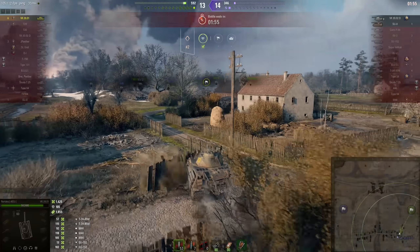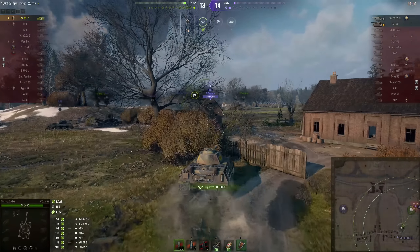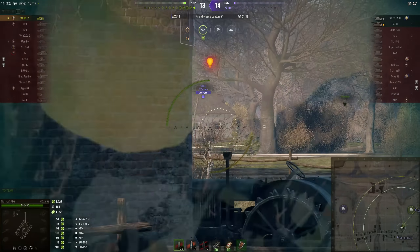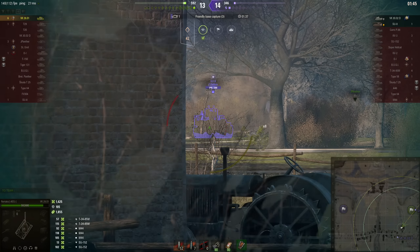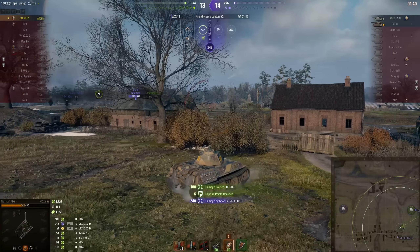If somebody's applying logic and common sense you can often predict where they're going to be — it's the people who have no idea what they're doing that you have to watch out for. There's the SU-8. It spotted him — and the house the SU-8 is hiding behind is nowhere near as impervious to armour-piercing shells as the SU-8 had hoped. And the shot came from the bushes at the back of the cap circle — the VK is using logic and common sense. Wonders will never cease.